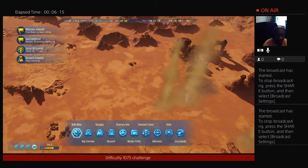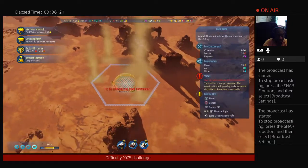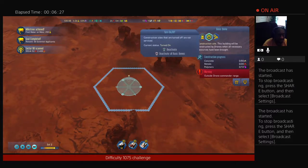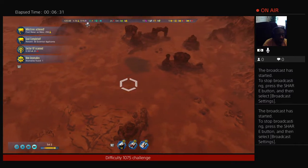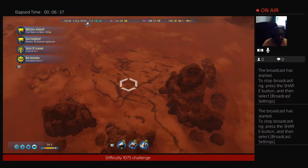Dust devil! So, to prevent a dust devil, all you gotta do is just get a dome and place it right on top of it. See how they eliminate them — and all you gotta do is just turn it off. So that is the trick. I wasn't expecting them to be there, but normally this is the normal spot where they will be at.